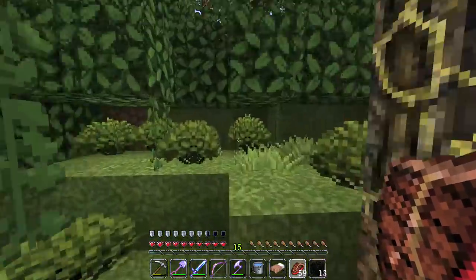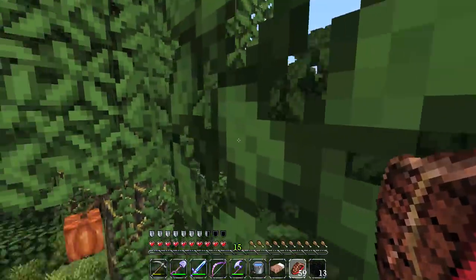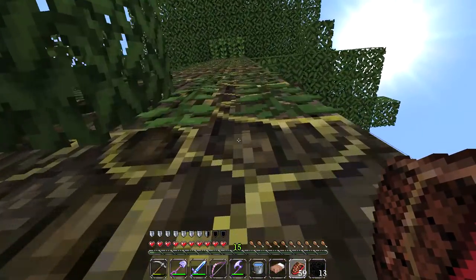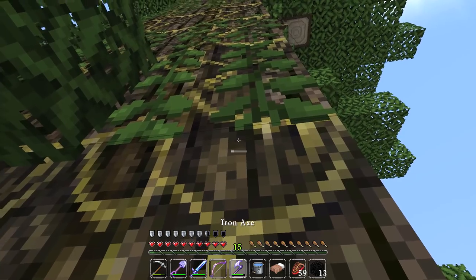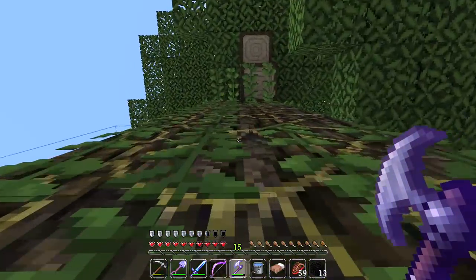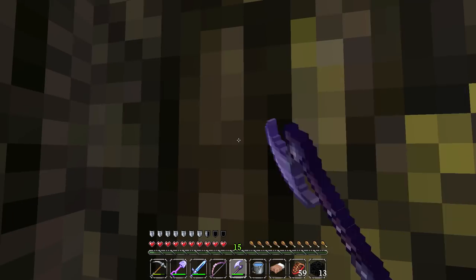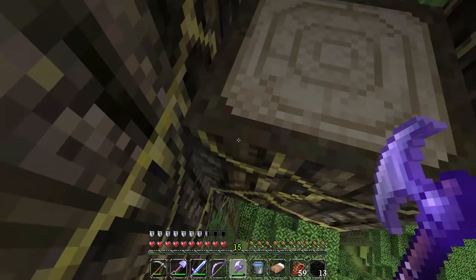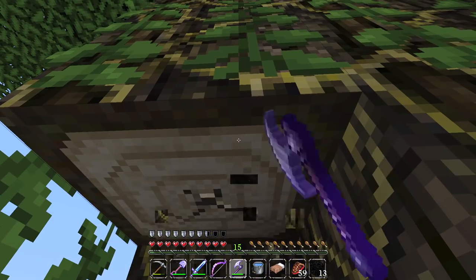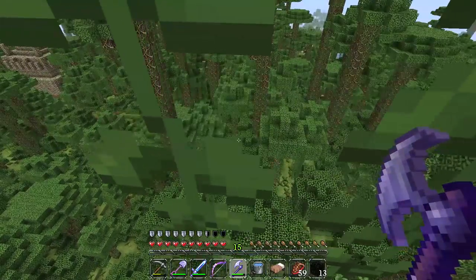Maybe we should try and get to the top of one of these big jungle trees — that will give us a decent view of the environment. Let's climb all the way up to the top of this one and see what we can find, if we can actually get up there. This is like jungle vine parkour going on over here. It looks like we're going to have to dig into this jungle tree, destroying the environmental integrity of the place. Maybe we can come up around this side — there we go. Let's go all the way up to the top and get a beautiful view of the surroundings.